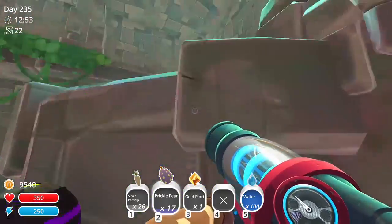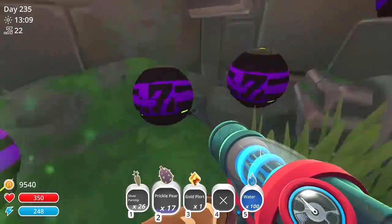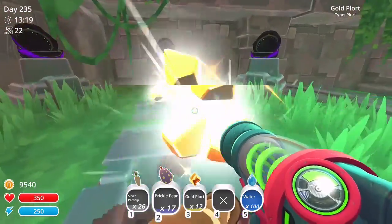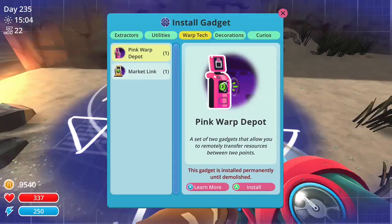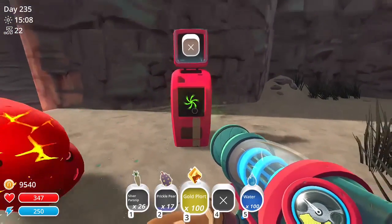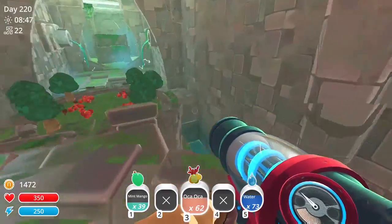I also recommend having a teleporter or a warp depot or something with you, because you're actually not going to be able to carry them all back. In this video I have it upgraded to 100 — I can carry 100 in each slot. But I had a warp depot on me, so I installed it just outside of the teleporter to the vault, so I could unload my gold plorts and go back in.